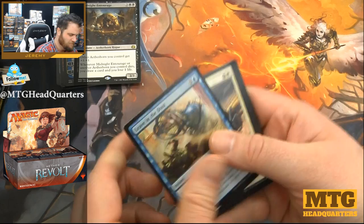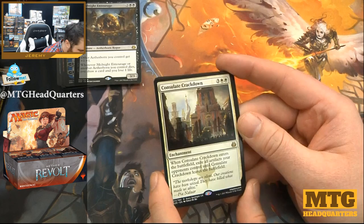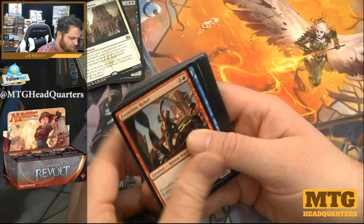Aeronaut Admiral, Airdrop Aeronauts, Consulate Crackdown — that's funny. Five mana, enters battlefield: exile all artifacts your opponents control until Consulate Crackdown leaves. Watch this card because if there is a Thopter strategy, that's essentially a board wipe.